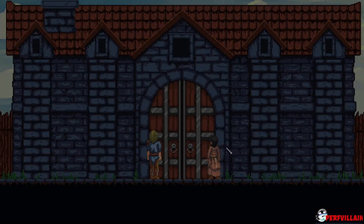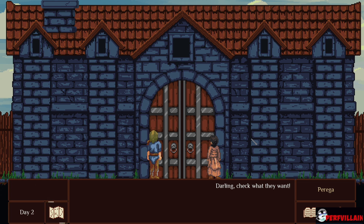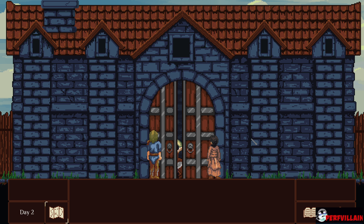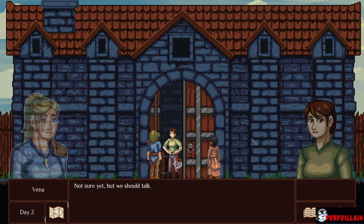Day two! Muffled voices reach you from inside. Darling, check what they want. Why me? Just open the door. I ain't a recruit. Are you sure you want to argue with us after you dropped your helmet in the river? Enter the bloody door before you cut your pay through the equipment you borrowed. Hello, gals. Something wrong? Not sure yet, but we should talk.